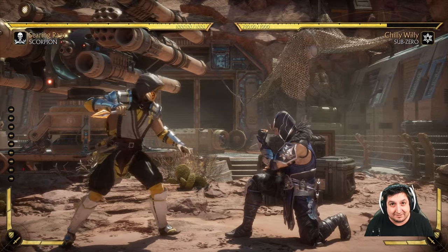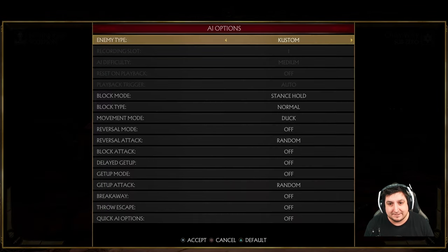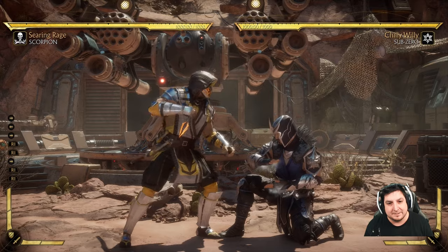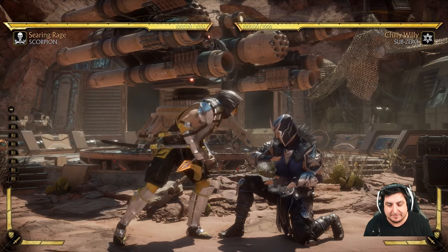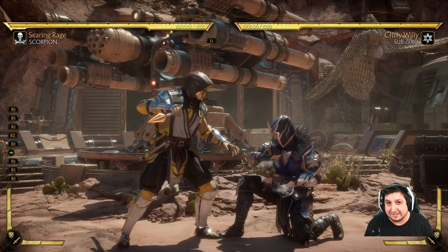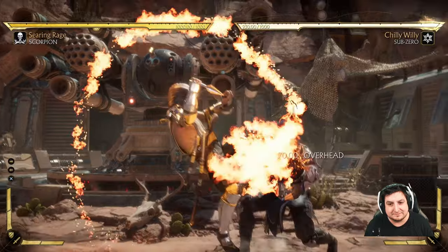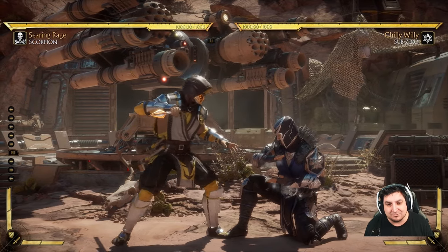If you're the one getting hit with throws, throws can be ducked. If you duck without blocking, the throw will completely whiff. You could wait for your opponent to try and throw, do a neutral duck, and then punish them — maybe do a little low kick. That's one of the main defenses against throws in this game. At a high level, this neutral duck is actually a pretty important part of play.